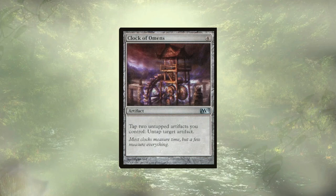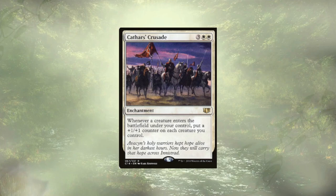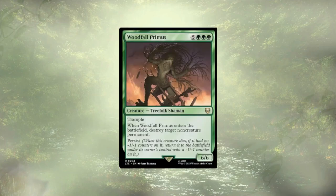Speaking of artifacts, we've added in Clock of Omens, which combos well with a number of cards in here, but specifically is here to combo with Witch's Oven, which we've also added. Utilizing these two cards with Cathar's Crusade and Woodfall Primus creates an infinite combo that will devastate all of our opponents' non-creature permanents, making it impossible for them to catch up. Are we ever going to actually get to play this four-card combo in a game? Maybe — but that's not really why Clock of Omens and Witch's Oven were added. They're really here to work alongside Cauldron Familiar.